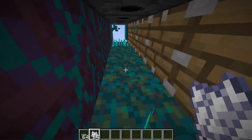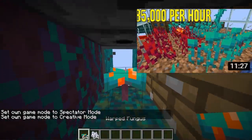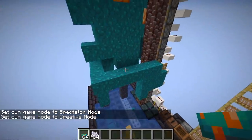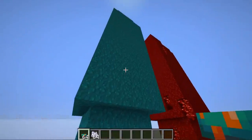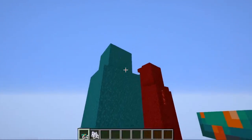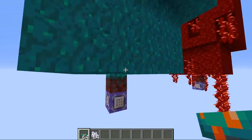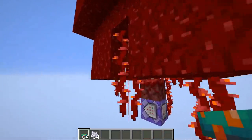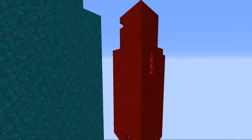The farm works by bone milling netherrack with a dispenser to get a chance of producing a warped fungus. Once we get a warped fungus, dispensers above bone meal it to grow into a giant fungus — very similar to saplings turning into trees. The giant fungus can grow in a wide variety of sizes, up to 26 blocks tall, and can place leaves at the same Y-level as the initial fungus. The crimson variation is similar but can also produce vines, which are less valuable than wart blocks.